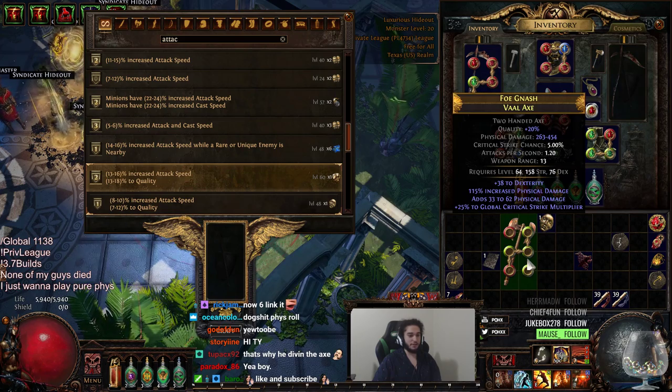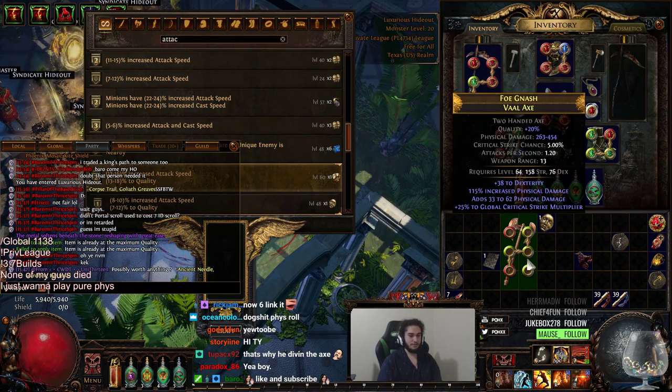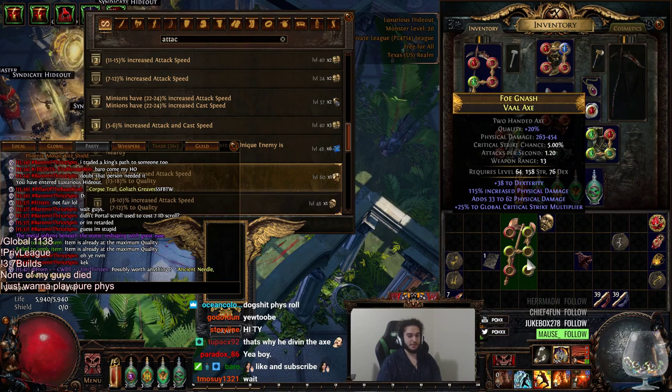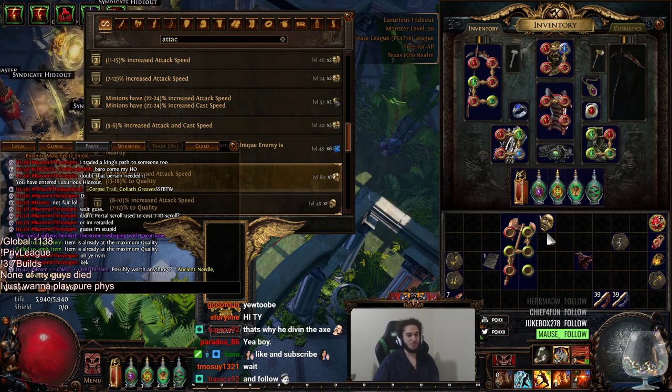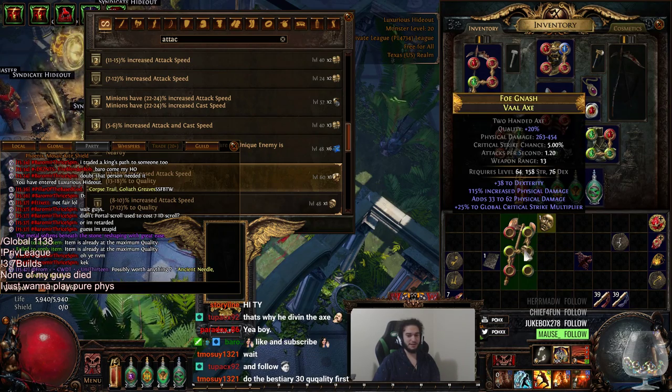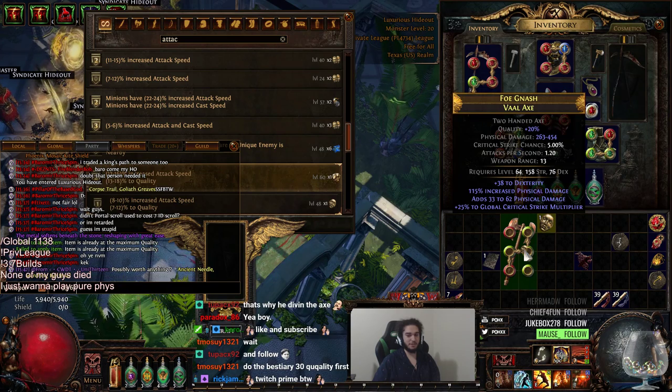We've got 115, and 33 to 62. Ready boys? 3, 2, 1. The Beast Area — 30 quality!